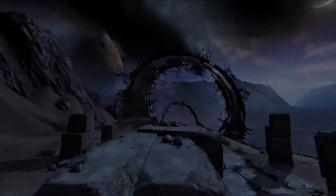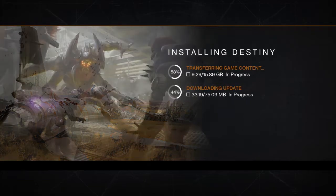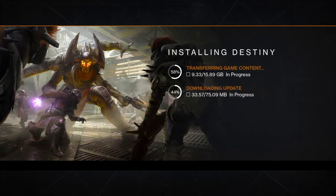So, on starting up Destiny, having installed the update overnight, I was met with a screen which showed two different progress bars. The bottom one going up a little faster than the one on top. This first section of the game didn't really involve any real interaction, but there was some fairly decent music playing and some nice artwork playing in a sort of slideshow to the left of the screen.